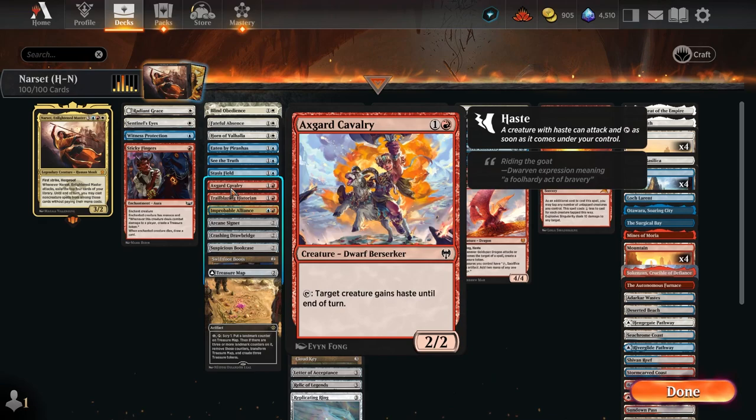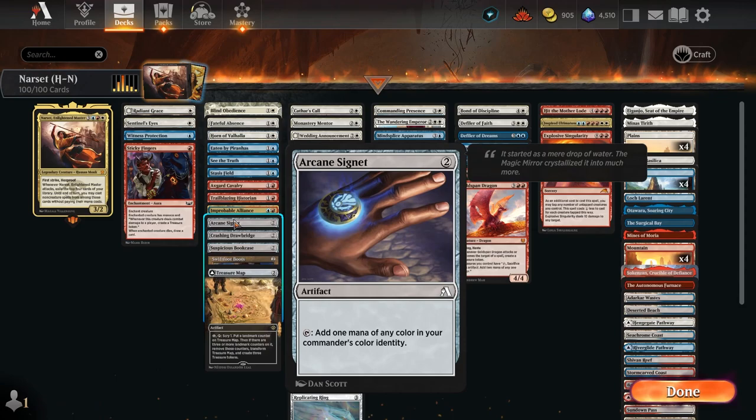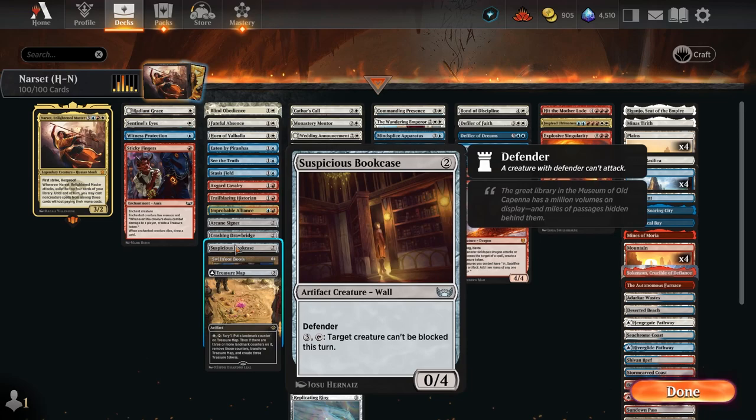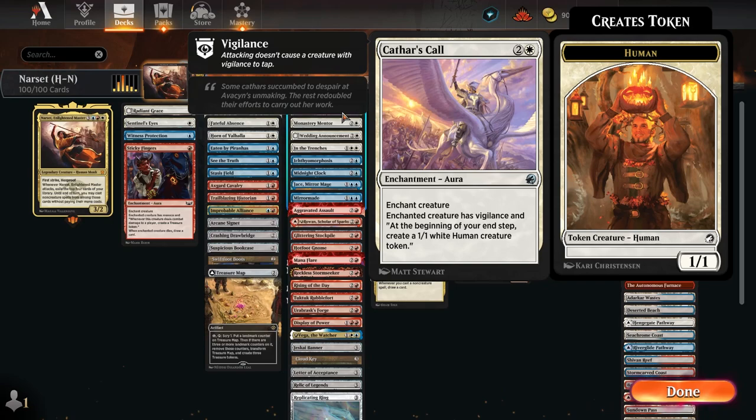We might be able to cast cards not from our hand and put all three cards we look at into our hand instead of just one — that's great. Stasis Field to make them lose abilities. We've got haste so we can put haste on Narset, drawing extra cards at times, ramp, more haste, and ways to swing through so Narset can just swing on through.